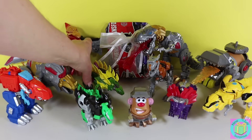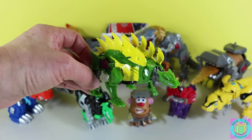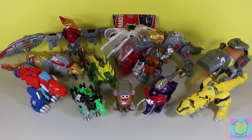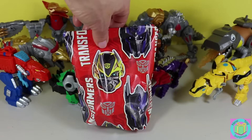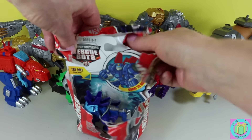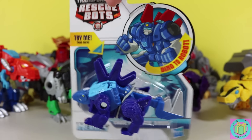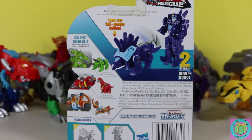Our Transformers Age of Extinction Hammer Strike Snarl is a very fierce looking Stegosaurus. Let's open up our present! Awesome — it's a Transformers Rescue Bots Chase the Rescue Dinobot. Chase the police bot can roar to the rescue as a rescue Stegosaurus.